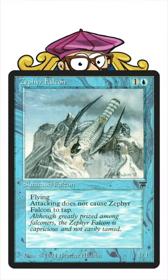Zephyr Falcon is a summoned falcon for 1 blue and 1 — a 1/1 with flying that you don't have to tap when you attack.